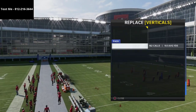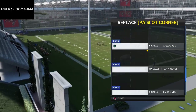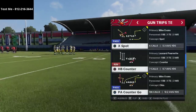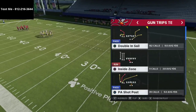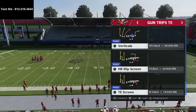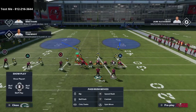PA counter go is another important play, curl flat is another important play, and the only other play I really want to hit on is X spot — though that's not in the New England playbook. We use PA slot corner and PA shot post if you're running with New England. What I'm going to do is take curl flat out of my audibles and come out in that every single play, and this is what you're going to get.